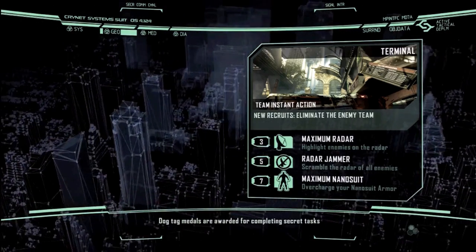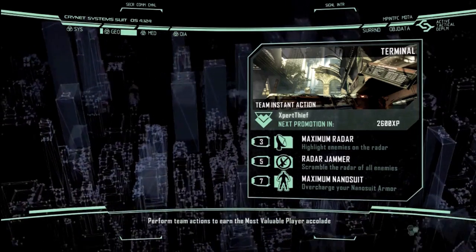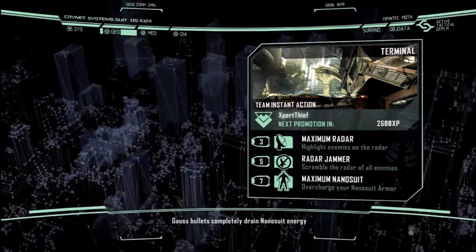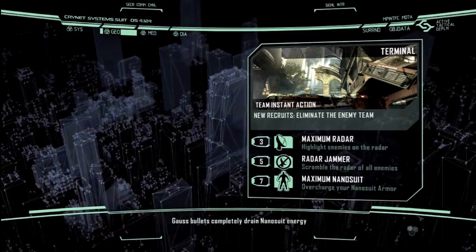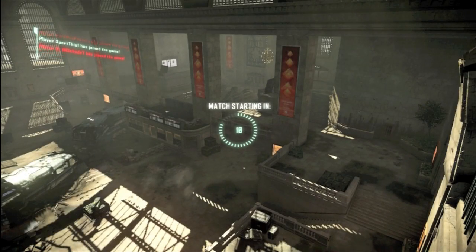I'm playing on a map called Terminal, and you can see the killstreaks are called Strategic Tools: Maximum Radar, Radar Jammer, and Maximum Nanosuit — three, five, and seven dog tags to get those. Let's see if I can get them.